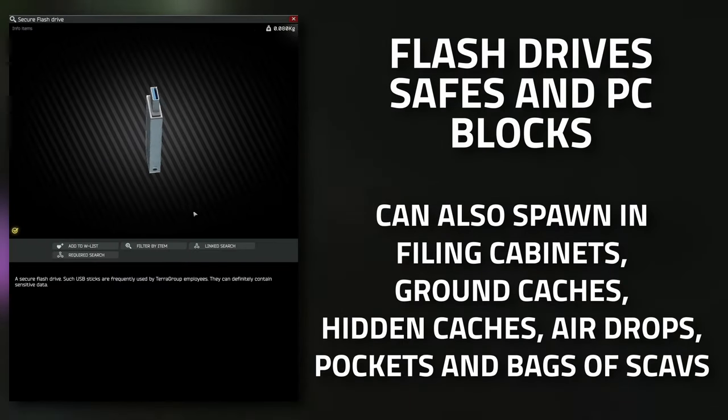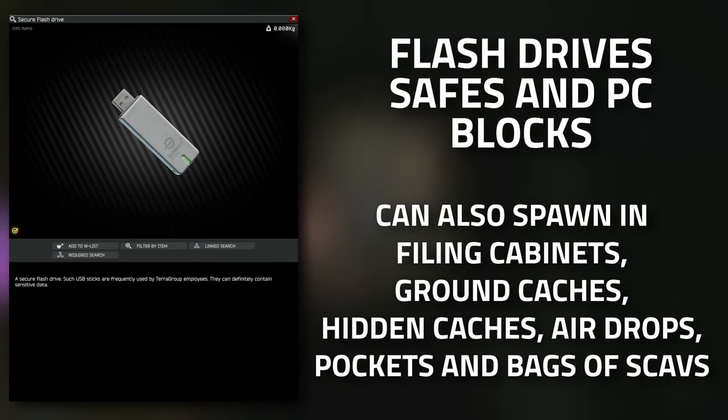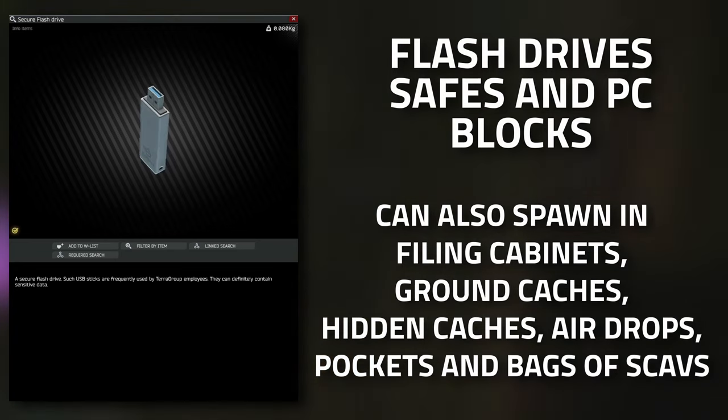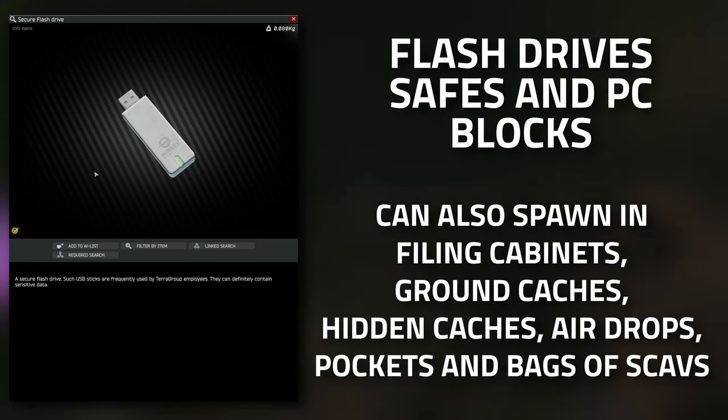When it comes to getting the flash drives, the best places are in safes as well as PC blocks. They can also spawn in drawers, ground caches, the hidden barrel caches, and airdrops, which are a new addition to Tarkov.